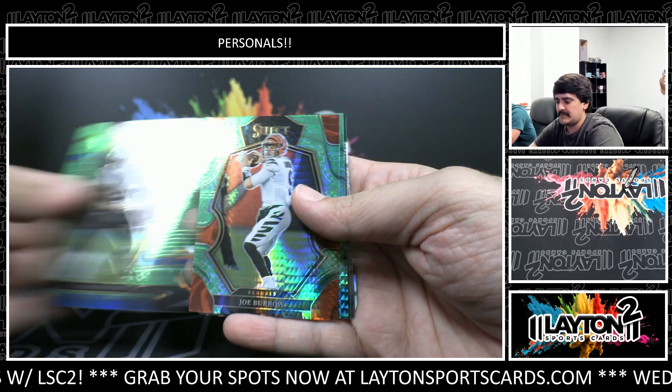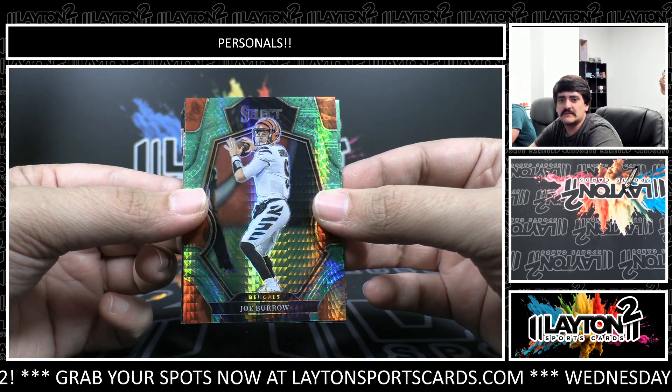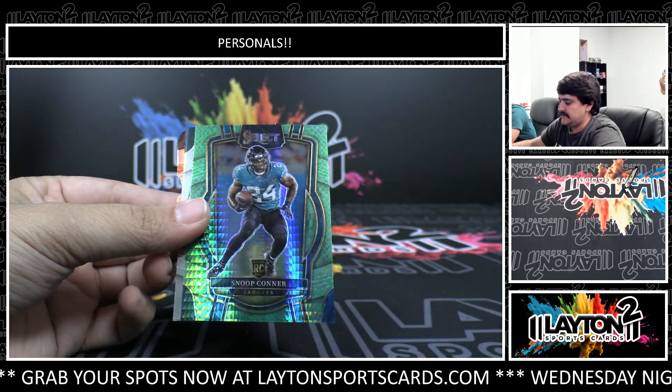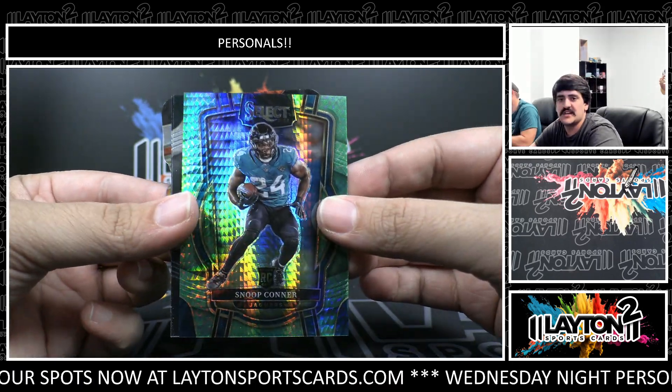There's a DJ Moore to 89. We got Joe Burrow — nice one there to 89, Green Dragon Scale. And the rookie is going to be Snoop Conner, number 2 of 89, rookie for the Jags.